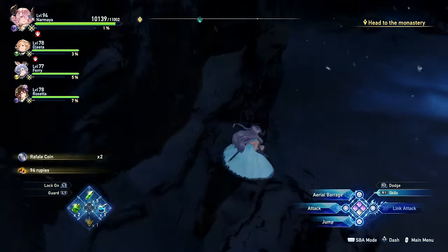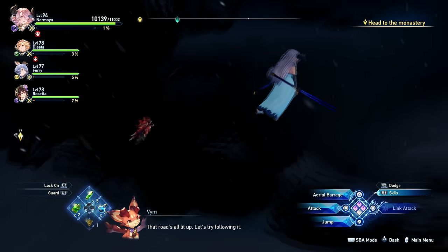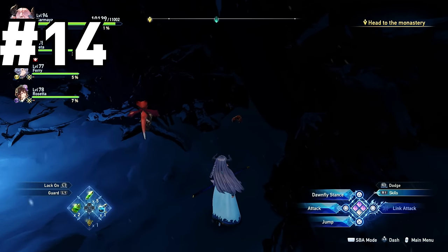After collecting the previous crab, head into the cave with all the ice. It has a lower and upper level, and you're going to want to jump up to that upper level. You'll find it tucked against the wall on the right hand side before you even do the jump and go to the phantom chest.